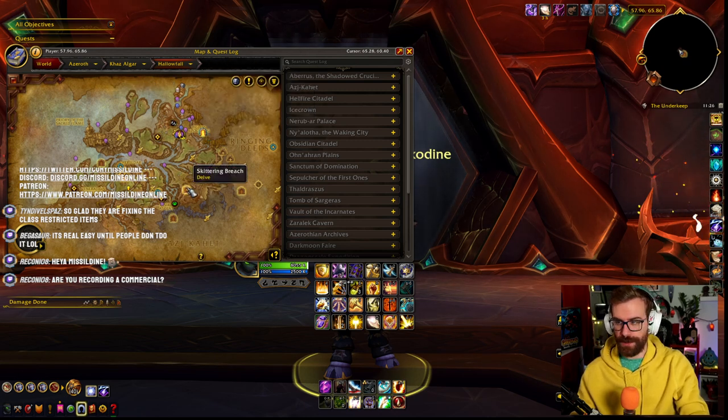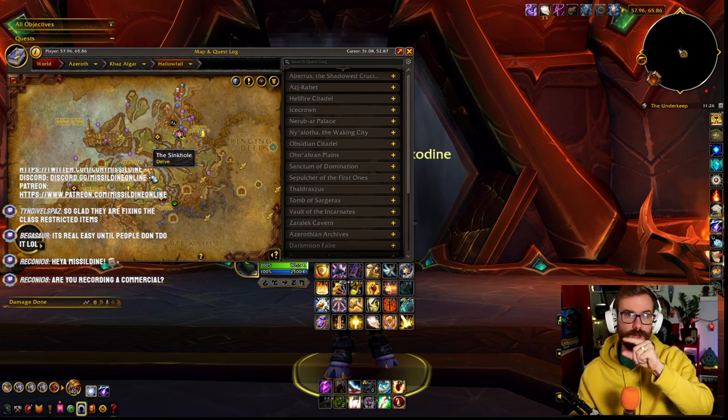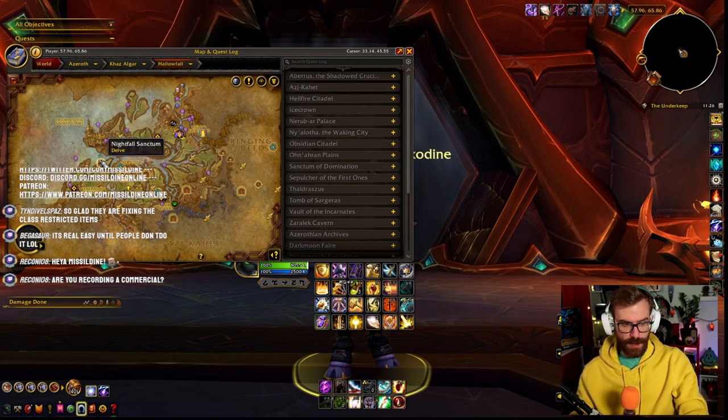We have Skittering Breach, which is going to be Old Rituals today. The Sinkhole is going to be Illusory Rescue — just a reminder that the real Arathi won't have a thin blue line connecting them to the ground behind them. Only the fake ones do, so you can pretty effectively ignore those.